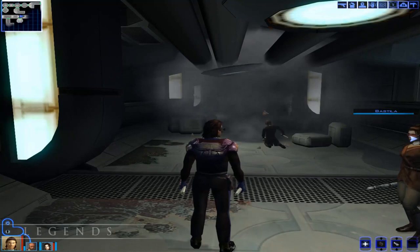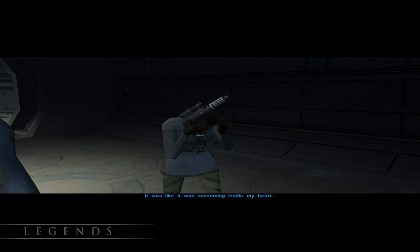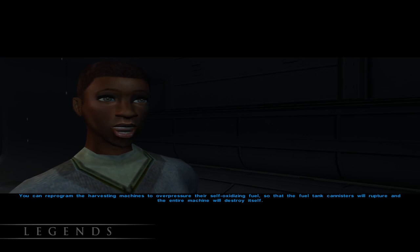We learned that while construction was happening down here, a giant Firaxan shark was awakened. Its presence somehow drove the Selkath insane, and they attacked the members of the Republic, which is how we lost communications. Our goal is now to destroy the Kolto harvester in hopes that it will pacify the massive shark.